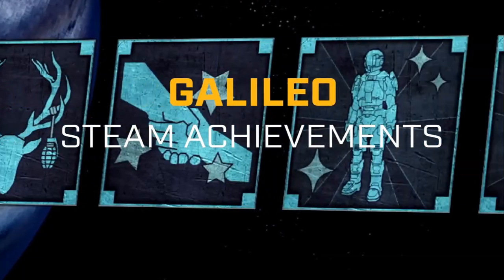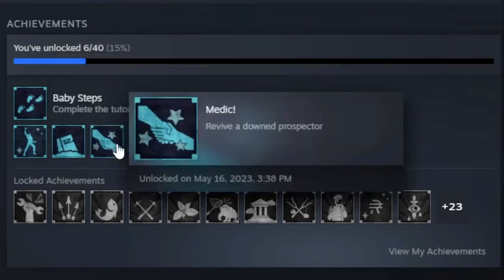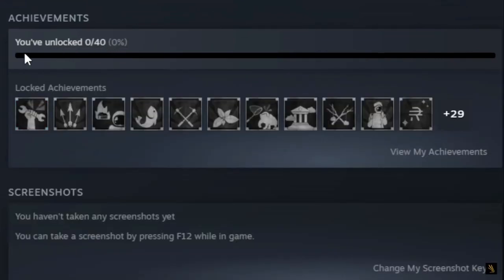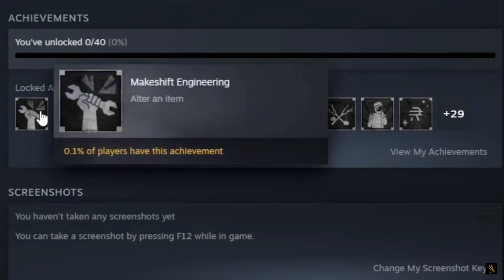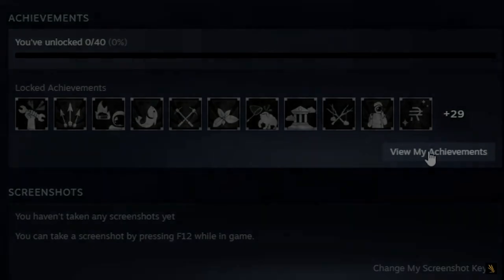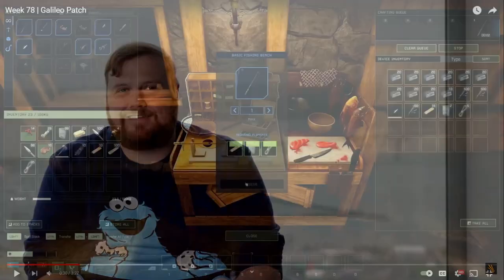The last big Galileo feature is the addition of Steam achievements and Steam trading cards, along with profiles and emotes you can earn while playing Icarus. These have all been hand-drawn and crafted by the art team and come with a range of challenges to unlock.